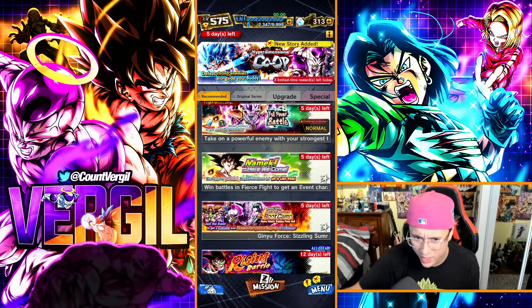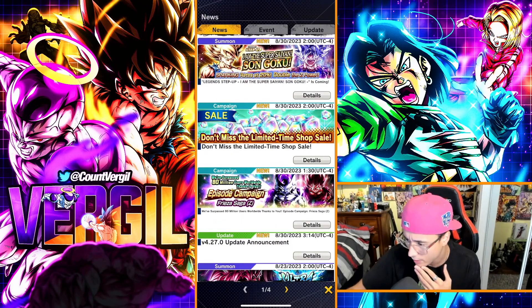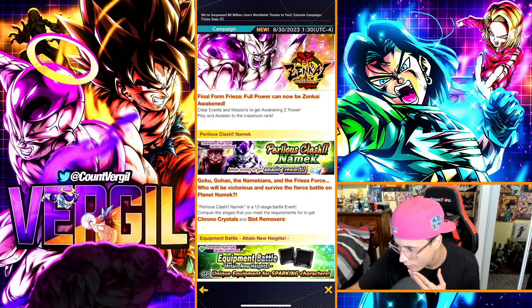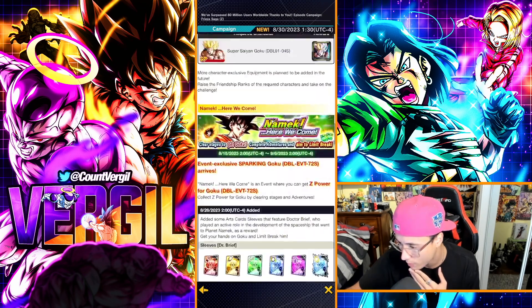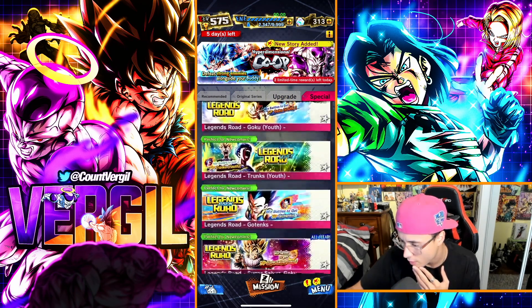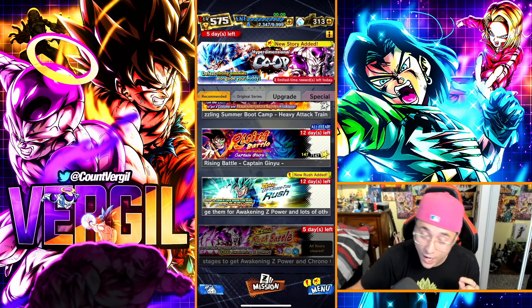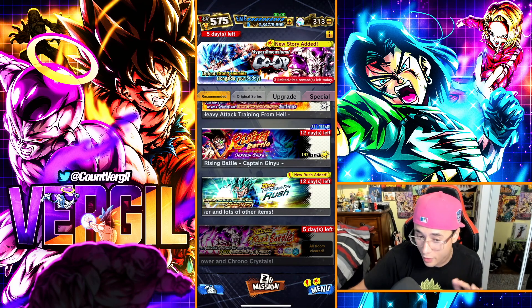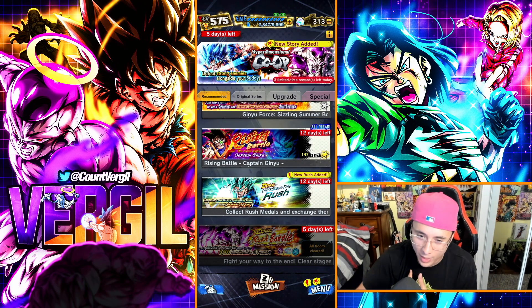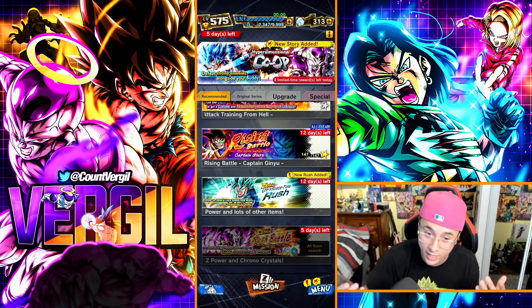Checking the new events — we have the Frieza Saga Campaign. We also have the Battle Gauntlet with five days left to complete it. I've already completed mine, but you get around 400 to 500 chrono crystals total from it. They did nerf it — it used to be around 700. Free crystals are free crystals, so make sure you complete it.